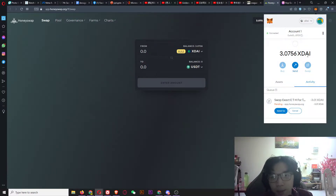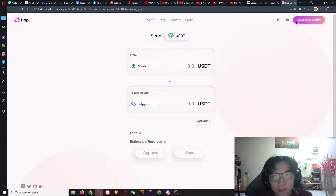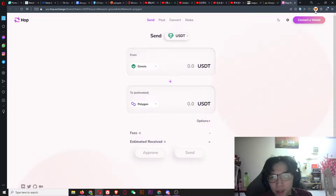You will get a transaction submitted notification, then just wait. It will be pending for a moment. Once it's done, go to the second website — all the links will be in the description. Then go to the Hop Exchange.